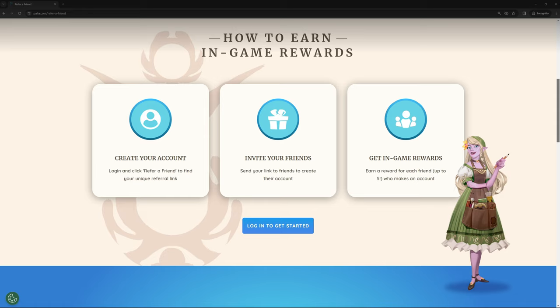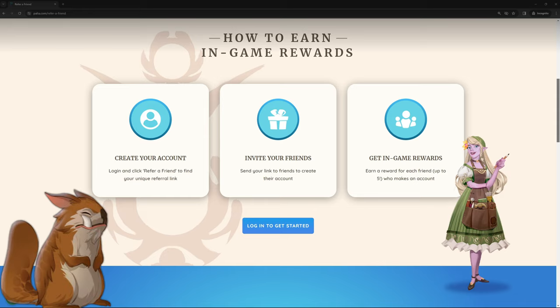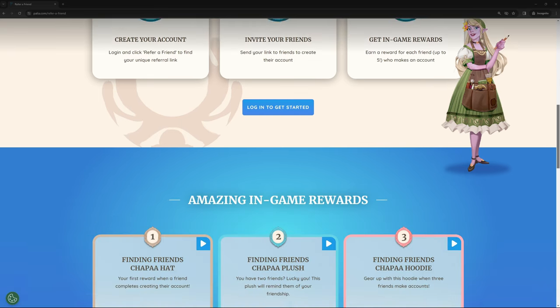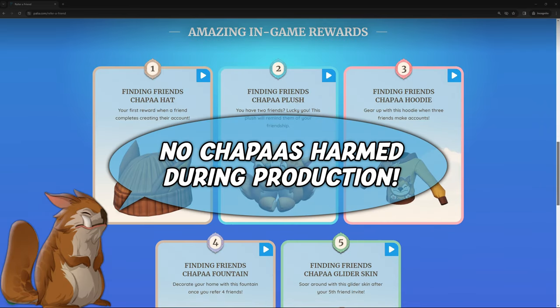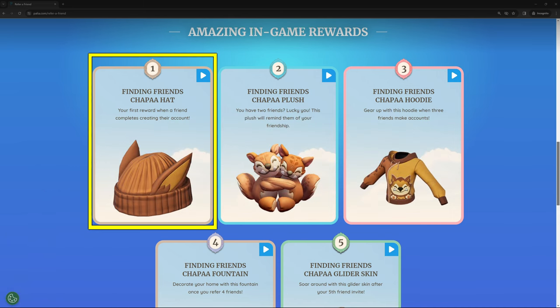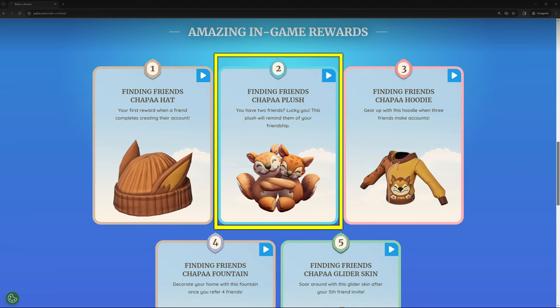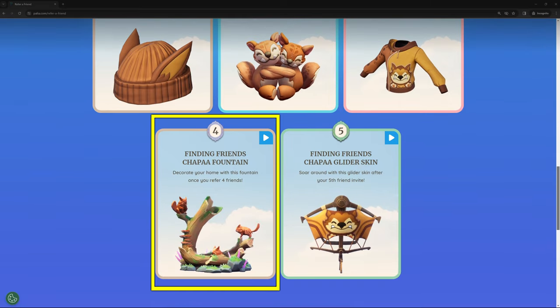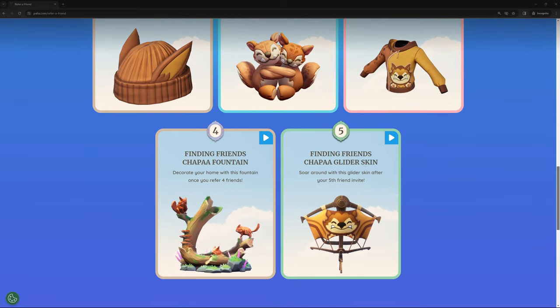For each of the first five friends who sign up and create their accounts with your link, you'll receive an in-game Chapa-themed gift. Chappas are cute little creatures you'll come across many places in the game. We'll look at how to redeem the items and how they all look in-game shortly. Your first gift is a hat, the second a plushie, the third grants a hoodie and matching pants, the fourth is a cool fountain, and with the fifth friend you'll unlock a glider. All items are Chapa-themed as mentioned.